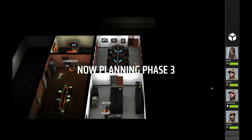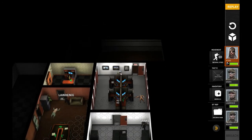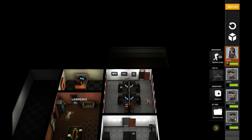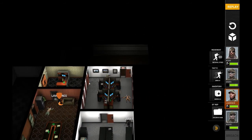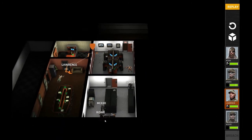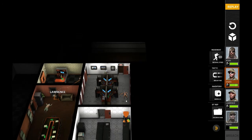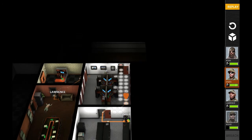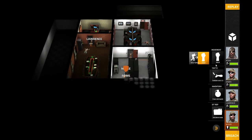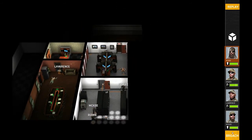Oh, that guy ran away - that bastard. As you can see, that guy ran out of the building, so we're going to send Lawrence to go deal with him. Consider it done. Since that guy ran out the door, we're going to have Lawrence chase after him, and then we'll have Snake cover him by covering this angle.